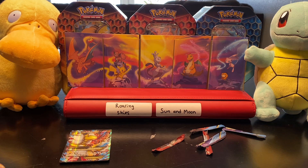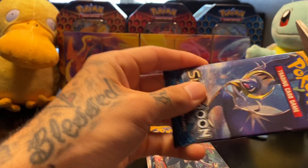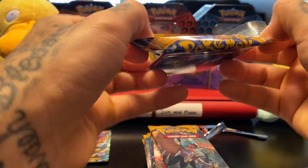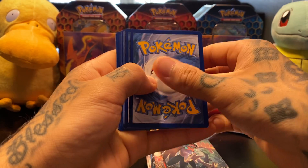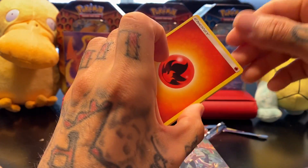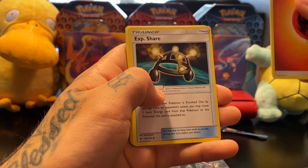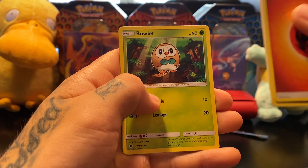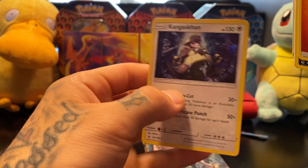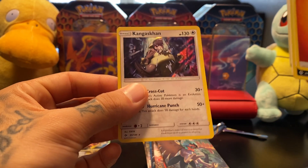Let's just jump into these Sun and Moon. We got tons of these to open right now, go ahead and start with this first one on top. 1, 2, 3, 4 — we'll go with Fire. Croagunk, Pelipper, EXP Share, Growlithe, Grubbin, Zubat, Torkoal, Rowlet, Stufful, and a Kangaskhan Holographic. That's pretty nice, he's just extremely mad. Not too bad.